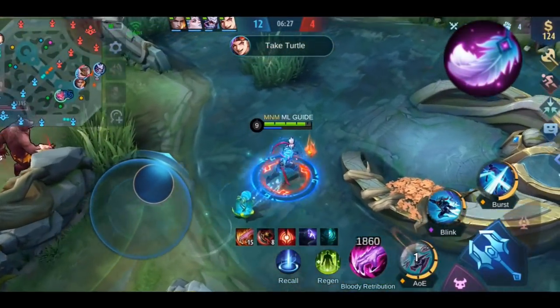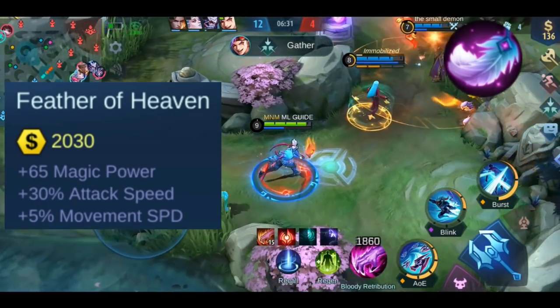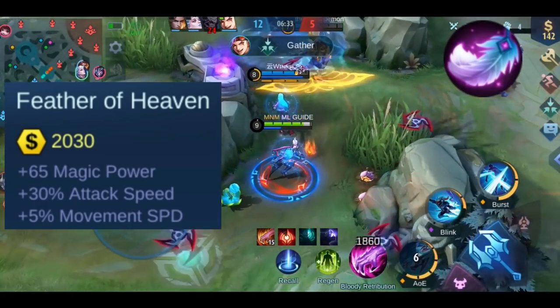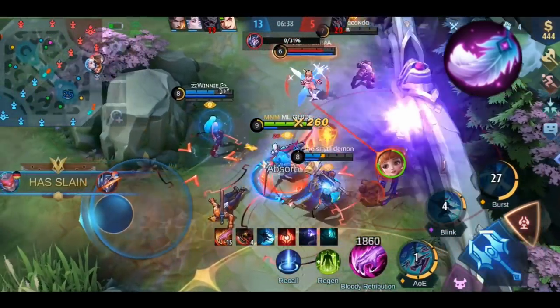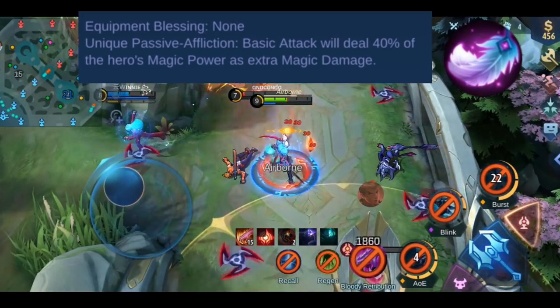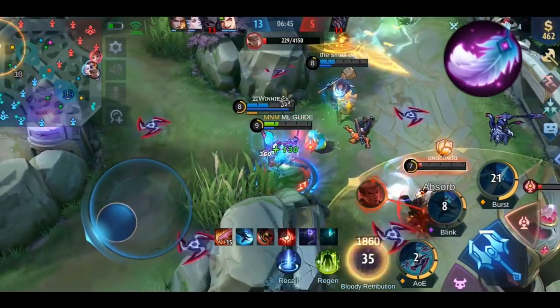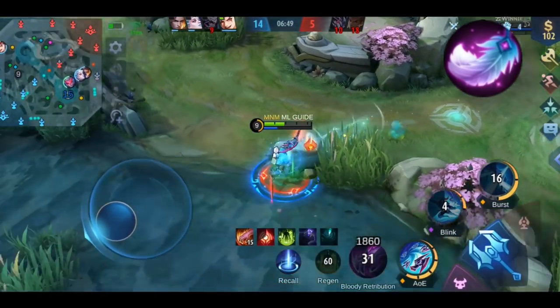Now let's talk about Feather of Heaven. Starting with the stats: you get +30% attack speed, +65 magic power, and +5% movement speed. This item has one effect called Affliction. Basic attacks will deal 40% of your magic power as extra magic damage. Simple math — if you have 100 magic power, you deal 40 extra magic damage.